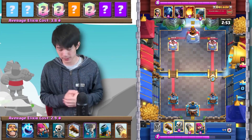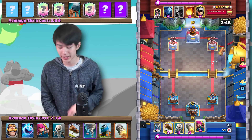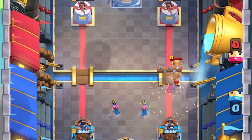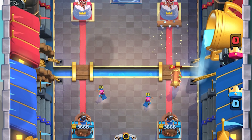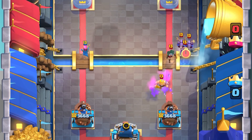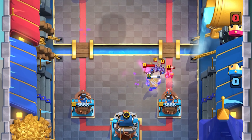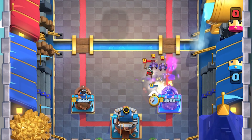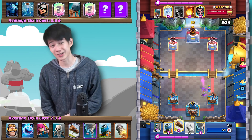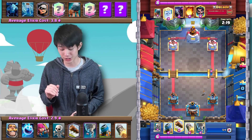This next matchup is against a classic Bridge Spam deck, which is very popular on ladder. Starting off, the opponent is very aggressive — he straight up goes in with a Battle Ram to stop an Ice Spirit, then goes in with Bandit and Minions as well. It's going to be so difficult for Aaron to stop. The Knight gets completely obliterated, and he has to go in with Ice Spirit and a set of Archers just to prevent damage from getting onto the tower.